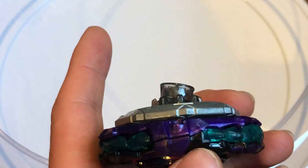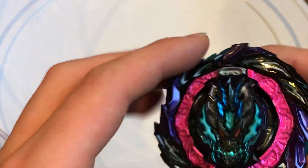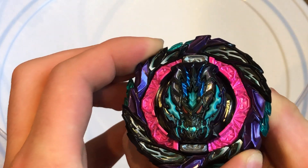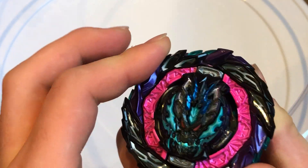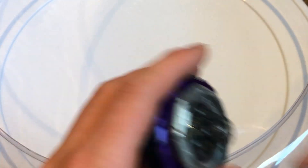So, Roar Bahamut Giga — Moment 10, Defense type. The gimmick is that when it gets hit, it goes from like this to being a perfect circle. Pretty cool. We'll take her apart and go over it part by part.